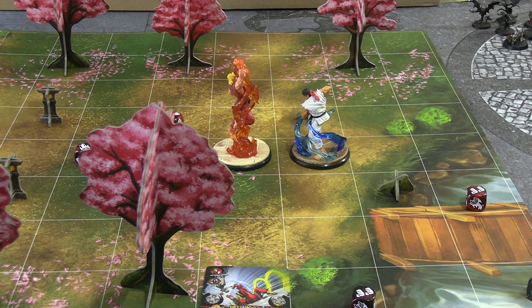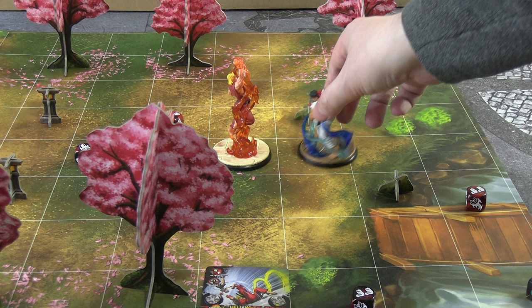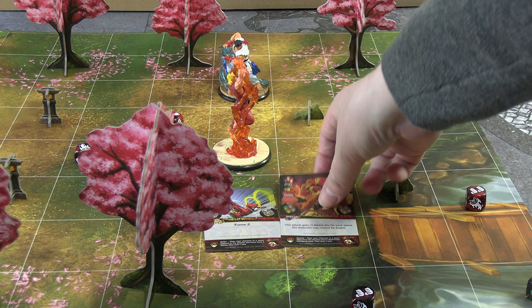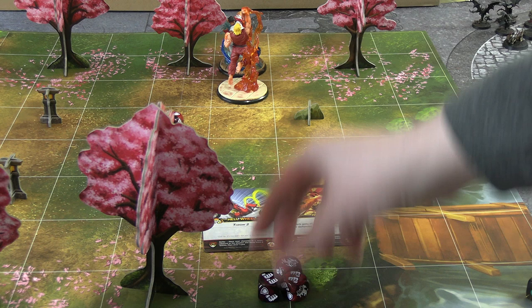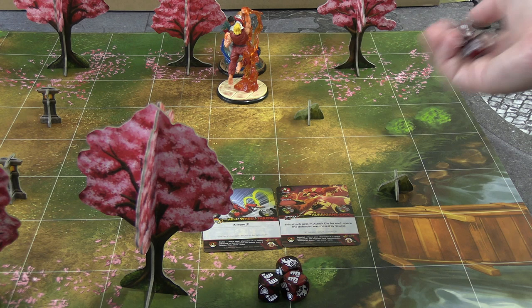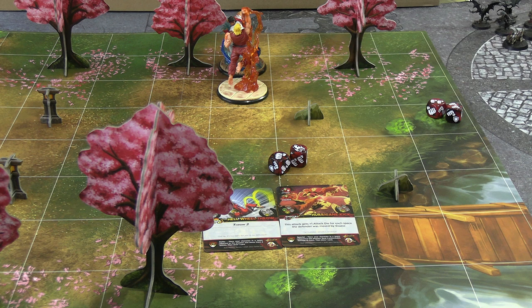Because the Hellwheel Throw has a yellow combo button, we can follow up. We throw Ryu two spaces and combo into Hurricane Kick — yellow button, charge two, so we move up to him and push him, getting plus one attack die for a total of three dice. Because it's part of a combo he can't counter, only block. The AI rolls a 2 again — he's burning a card for four defence dice. Ryu blocks nothing and takes two damage, down to 15 HP. Ken gains one more metre, now at six of the eight required for his ultimate.